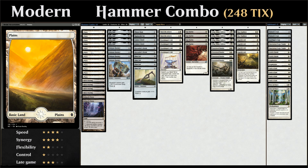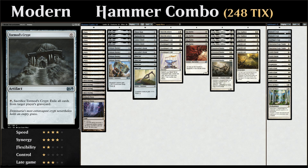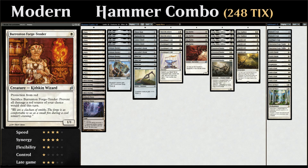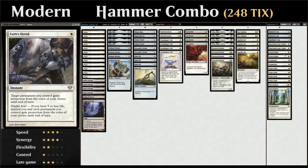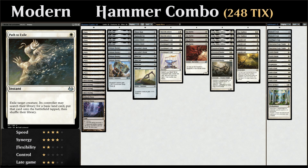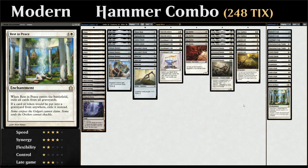The sideboard includes two copies of Tormod's Crypt for graveyard hate (also helping Metalcraft), a Grafdigger's Cage to shut down combos like Neobrand and cards like Collected Company, two Burrenton Forge-Tenders with protection from red against Lightning Bolt decks, two Faith's Shields to protect creatures or equipment and potentially make creatures unblockable, two Fragmentize to answer artifacts or enchantments, four Path to Exile for creature removal, and two Rest in Peace for additional graveyard hate.